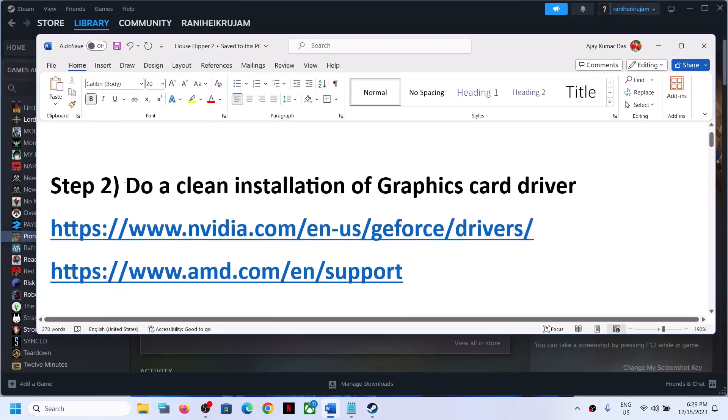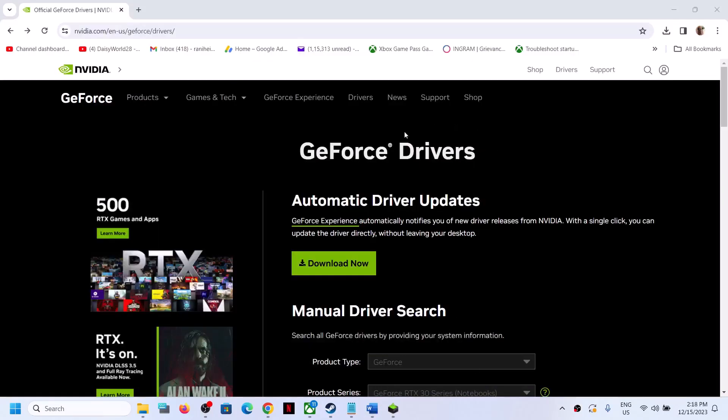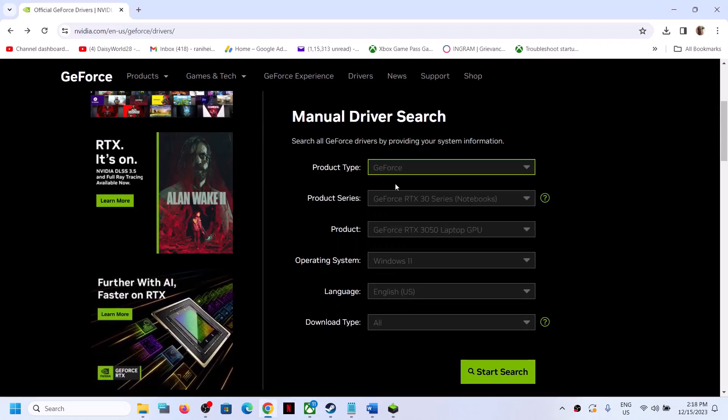If you're still facing the problem, do a clean installation of your graphics card driver. If you have an NVIDIA card, go to the NVIDIA website. If you have an AMD card, go to the AMD website. I'm showing for NVIDIA. Go to the NVIDIA website and then select the right product type. If you have GeForce, select GeForce.